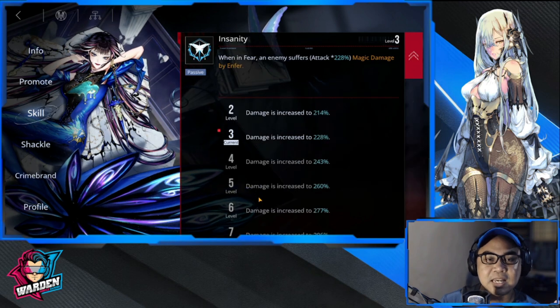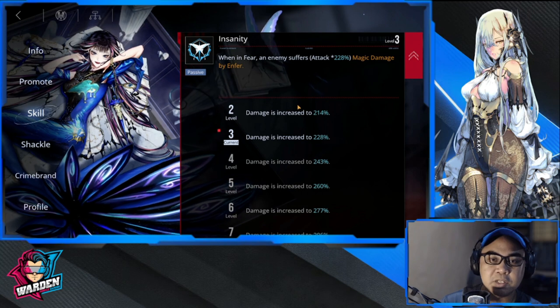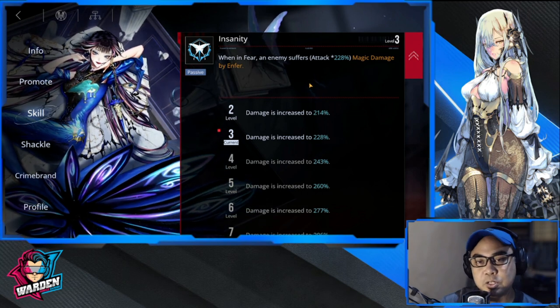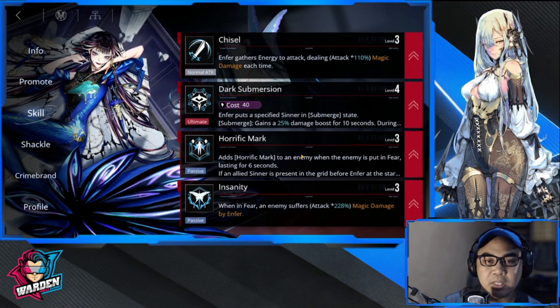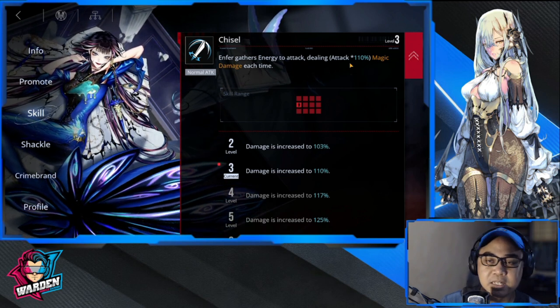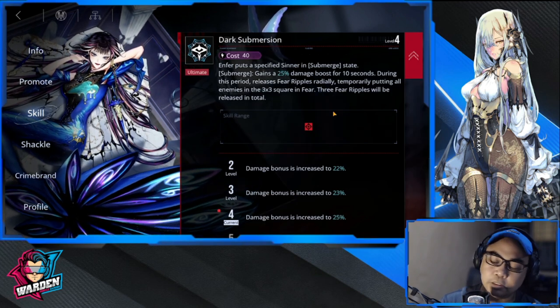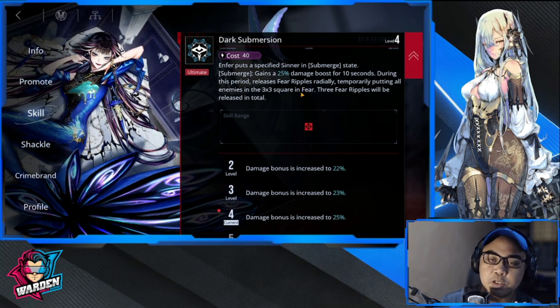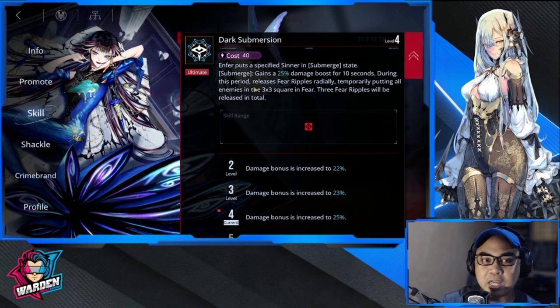Priority three is Insanity, another passive. When an enemy is in fear, they suffer 288 magic damage from Enfer — this scales up to 360. Last priority is her basic attack at 110, nothing special. Her specialty is controlling the board, so you need to make sure she has a lot of energy and can generate it frequently.